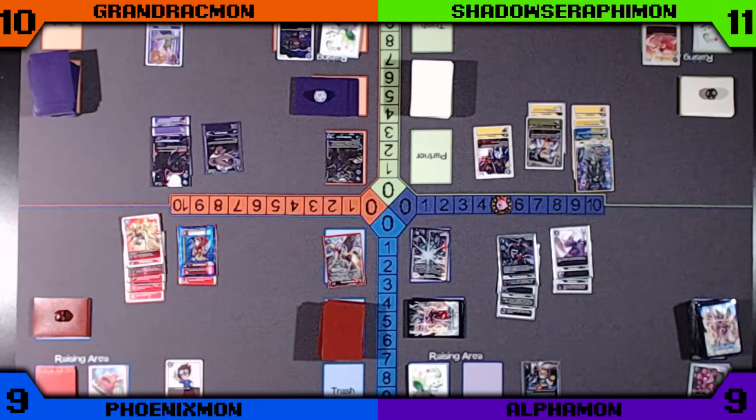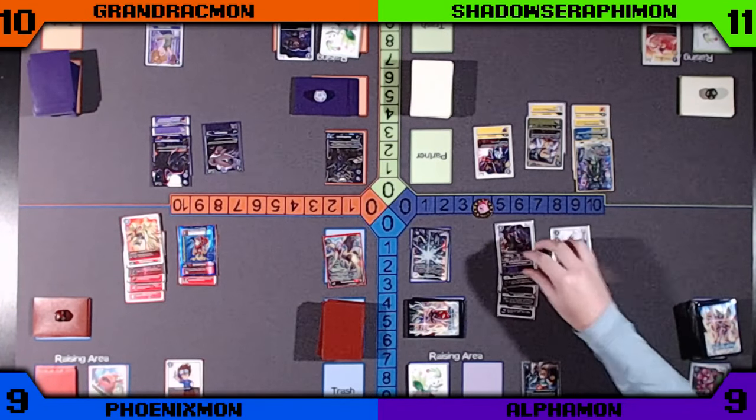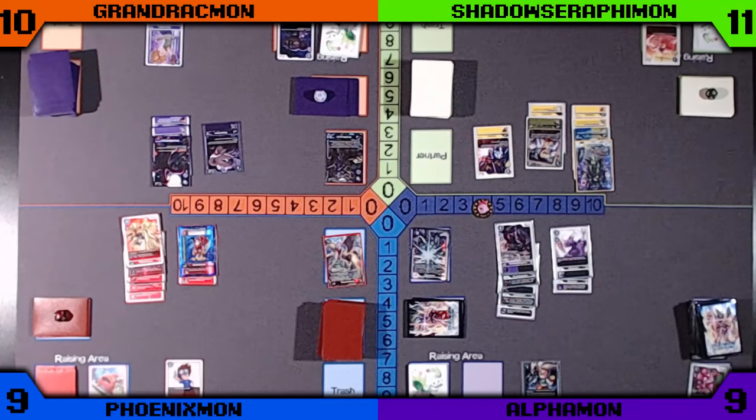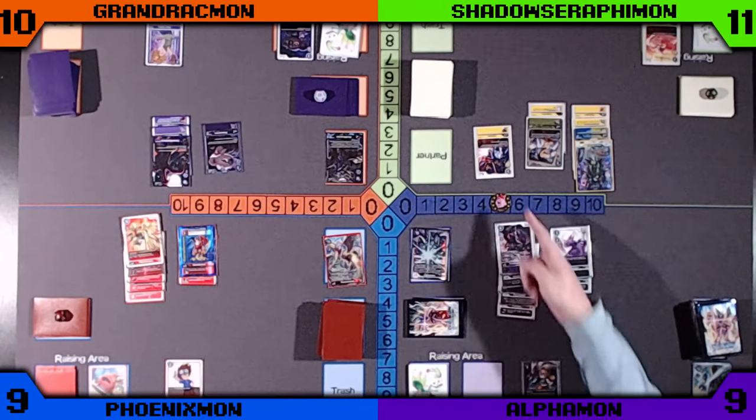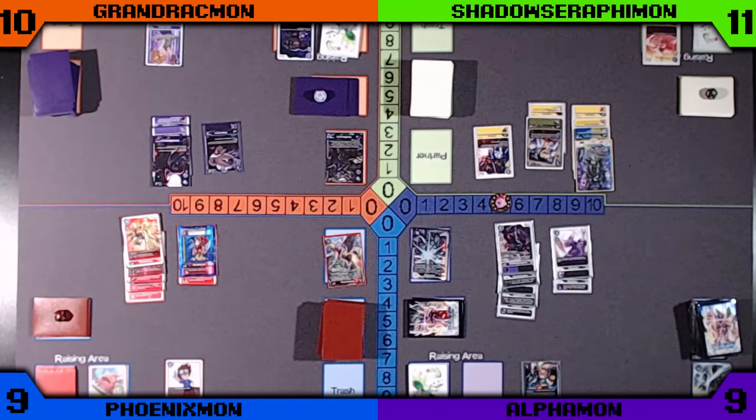Purple is going to push up the Doru Greymon, sliding in and pitching an Alphamon. We're just going to delete the Unimon that was just played.